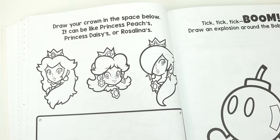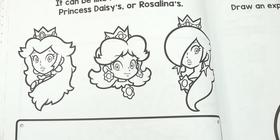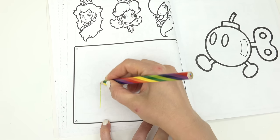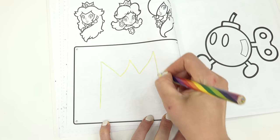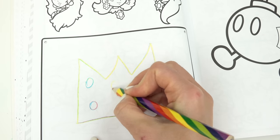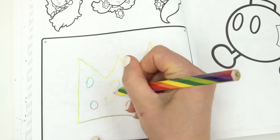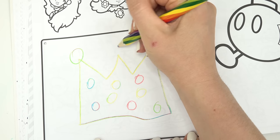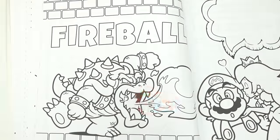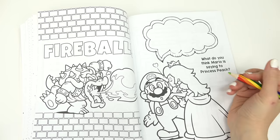Oh no! Let's draw — look at our princesses. Draw your own crown in the space below. It can be like Princess Peach's, Princess Daisy's, or Princess Rosalina's. What crown should we draw? It's definitely going to be big. I'm gonna add some gems all over it — they're gonna be different colors too — and we're gonna add three on top. Cool!